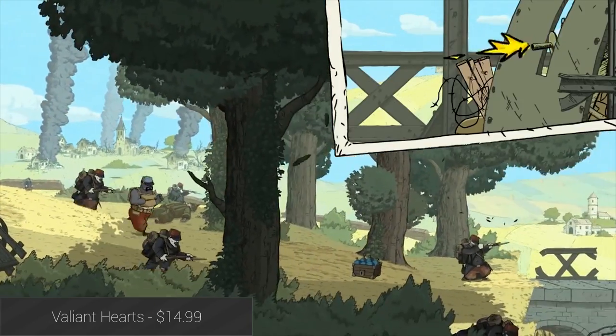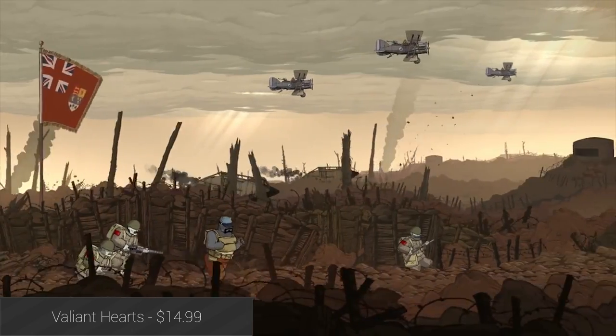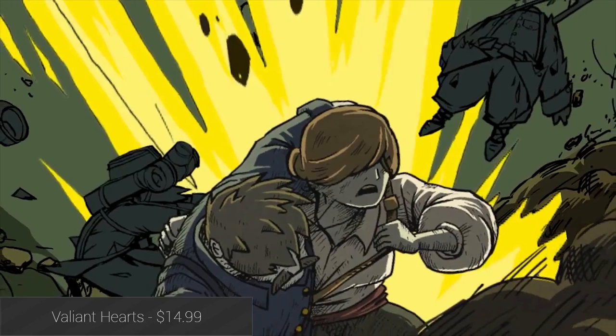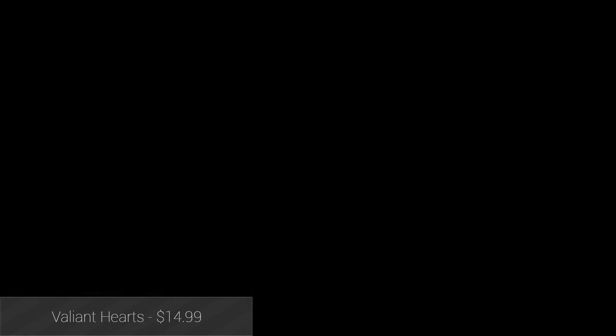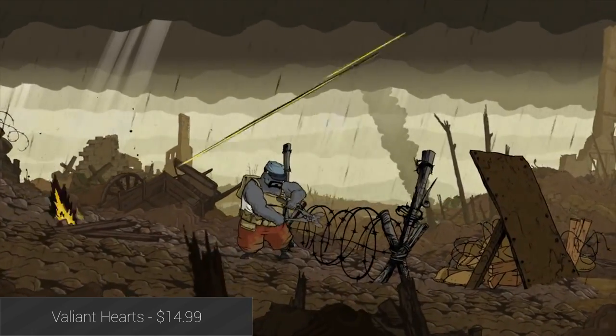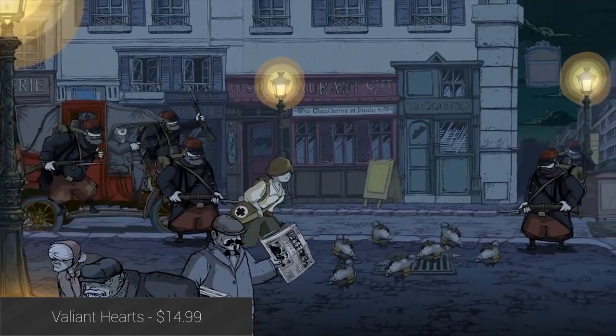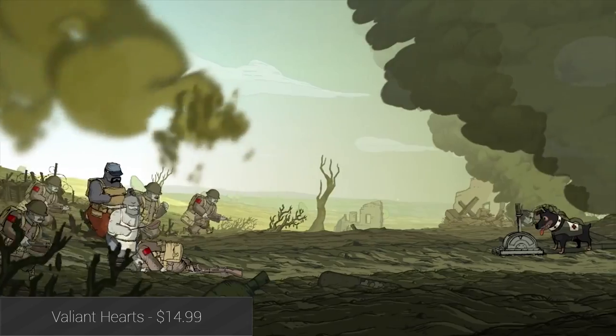Last and certainly not least on our list is Valiant Hearts. This scrolling adventure game is a narrative-driven, four-part episode adventure based on the real-life stories of four soldiers from World War I. It features a blend of exploration, adventure, and puzzles as you work from level to level trying to help others and avoid being killed. It's exceptionally well done with unique comic book-style artwork, and the price tag comes with all four episodes, an art book, and an interactive comic book.